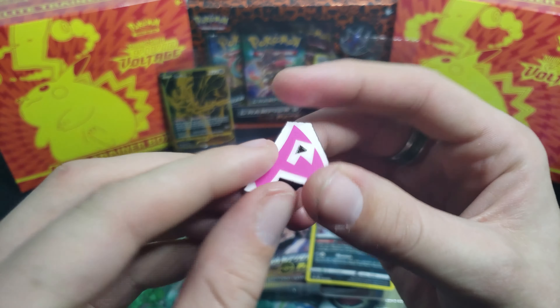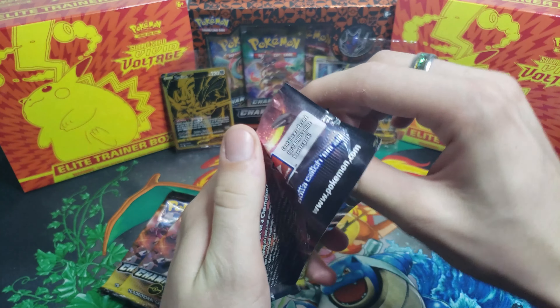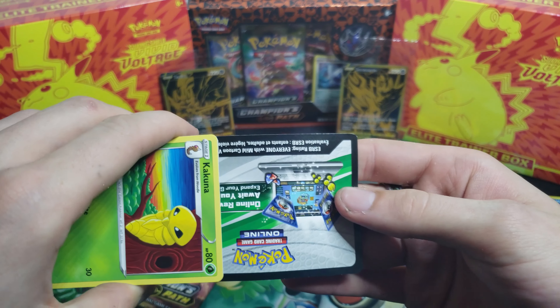You guys have been killing it with the support recently. We've got another pin to add to the collection — this is the Galarian Obstagoon pack. Does it look a little wonky on the edges? Maybe that's on purpose. Still cool nonetheless. We've got the Galarian Obstagoon pack and three Obstagoon packs to match. If you guys are excited consider hitting that like button as well, because I give daily code cards — literally every single video we give out code cards, so definitely look out for those.